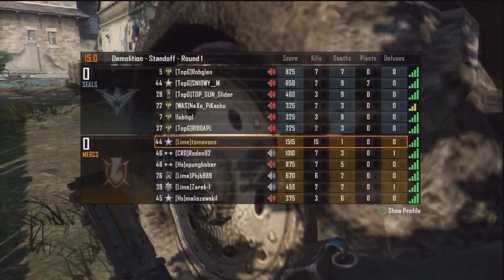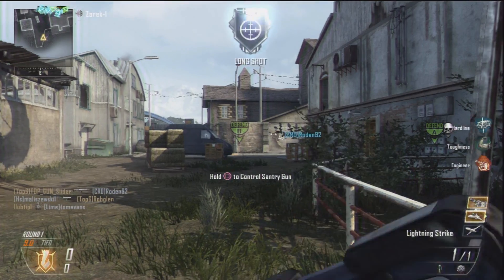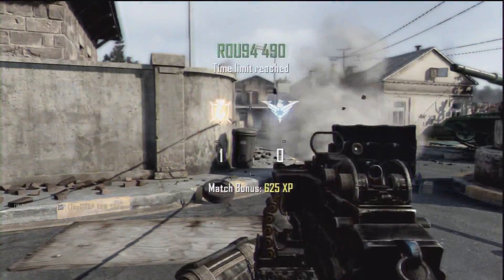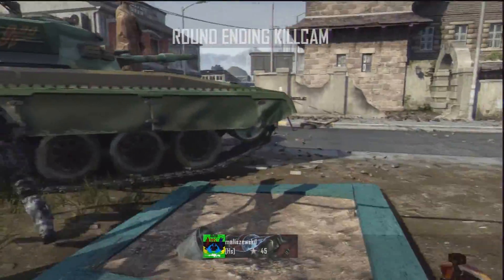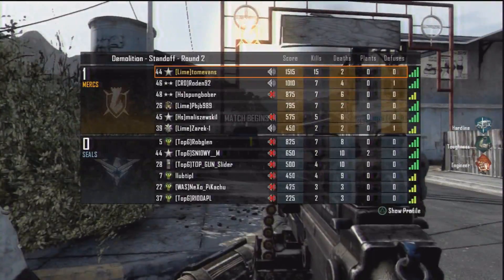You need to ADS and try to mow a guy down before he has a chance to spray you out of the gunfight. With the quick draw handle you can get your weapon up quickly and get accurate fire down, and the high rate of fire and damage can save you. Hardline is a great perk that enables you to get score streaks easier.